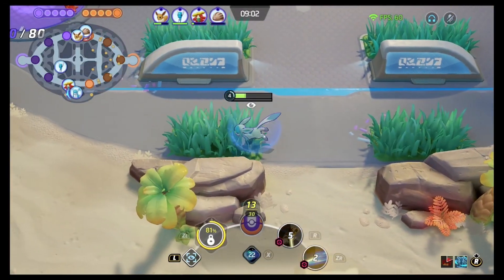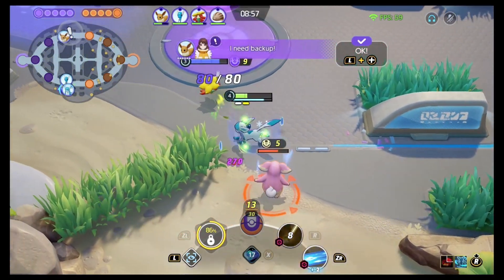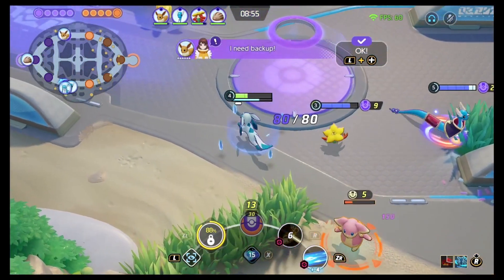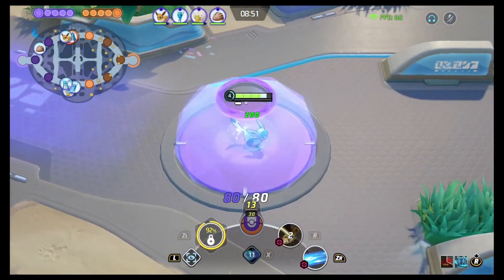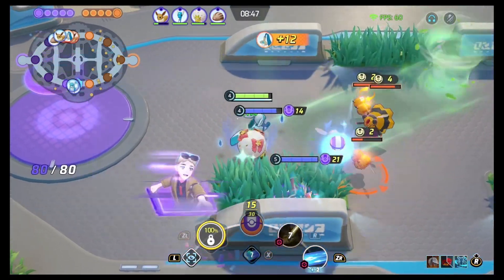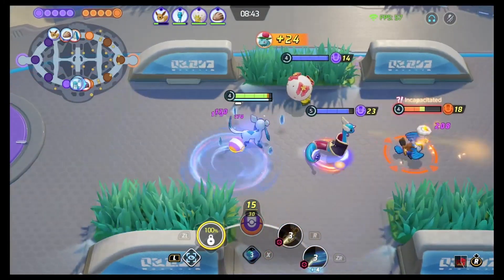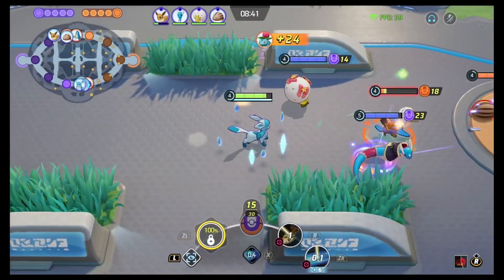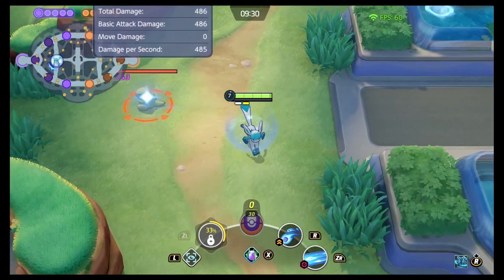When evolved into Glaceon, this ability becomes Snow Cloaked, which pretty much does the same thing. The bonus is you become invulnerable for a very short amount of time, then it goes on cooldown once triggered. Being able to just ignore and walk away in a teamfight is very powerful for this type of Glaceon build.